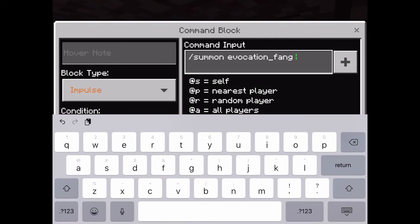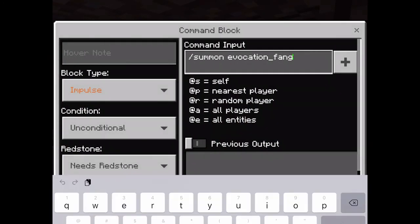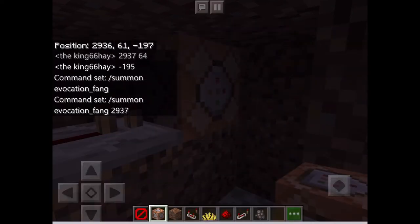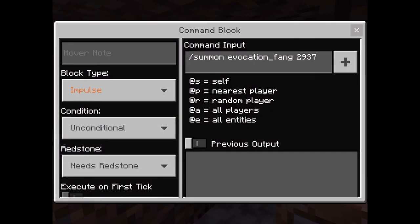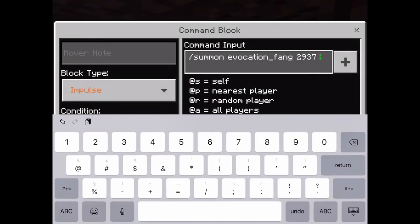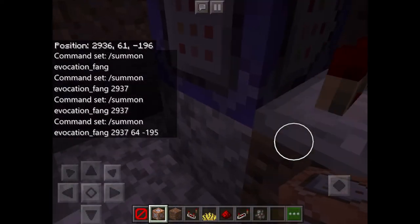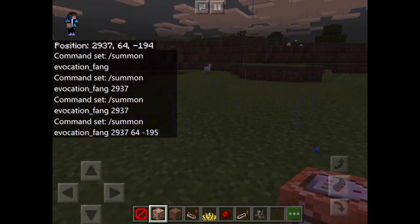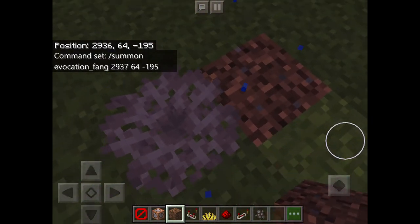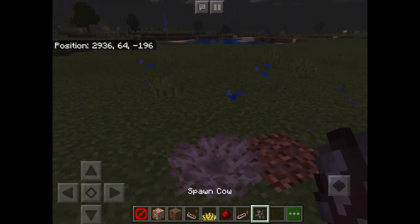And you probably want to put — two, three, nine, seven, and then 64, and then negative 195. There we go. So now let's test it. Step right here. There you go — it works. And now there's your animal trap.